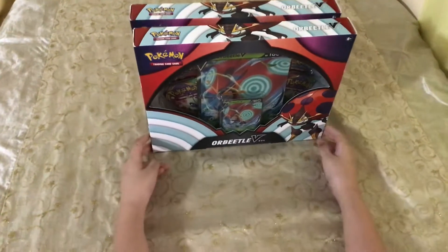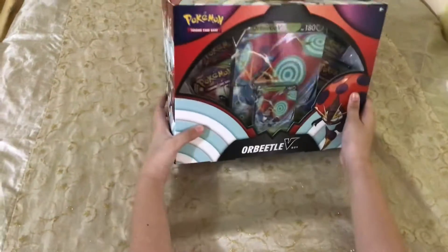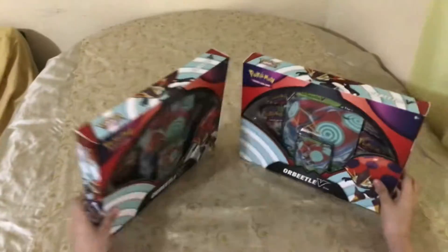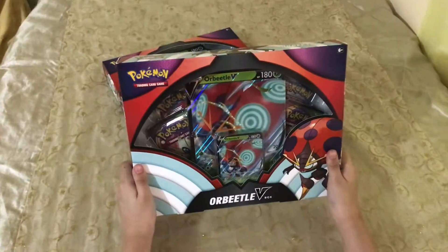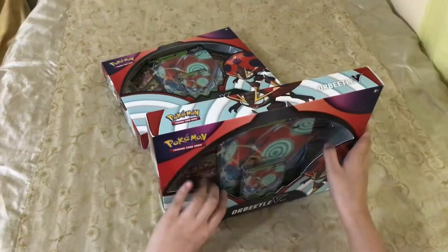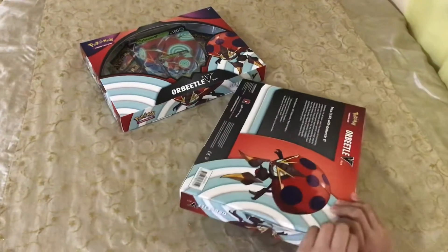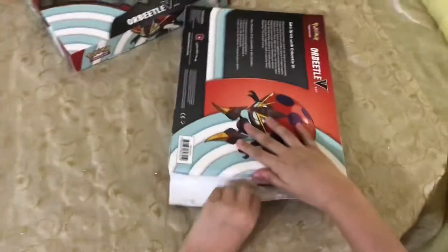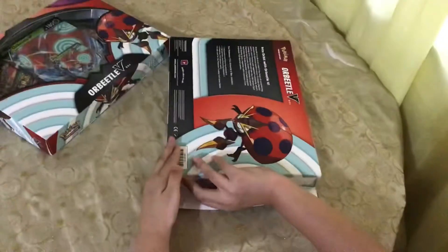Hello everyone, welcome back to another video! Today we are gonna be opening two Orbital V-boxes. If you've never seen a V-box, this is what it looks like. Let's open it up — there's four packs, the promo, and the jumbo. Open it up, yeah, that's how to open the back side.